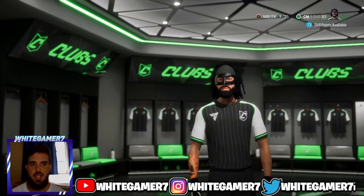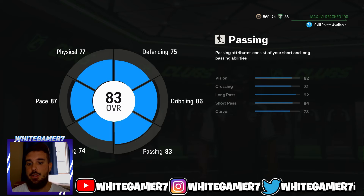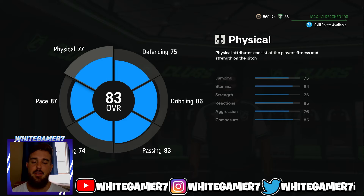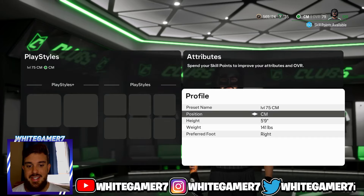When we back out, you're going to be an 83 rated CM. You've got 87 pace, four-star weak foot, 83 passing, 86 dribbling, 75 defending, and 77 physical. That was the level 50 CM build. Now we have the level 75 CM build.